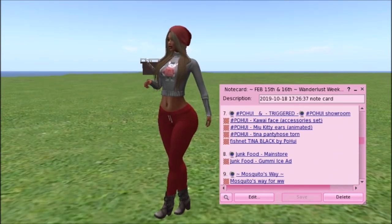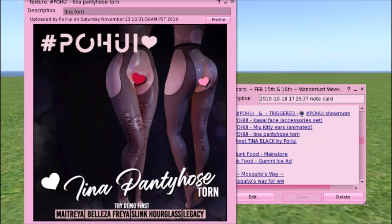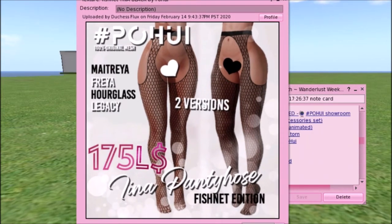Then you have the Tina Pantyhose Torn. I might actually run out and grab this too. Try the demo first. It comes in Maitreya, Valleys of Freya, Slink Hourglass, and Legacy body types. There's also a Fishnet version with the Wahoo covered up, also in Maitreya, Freya, Hourglass, and Legacy. It used to be 175 lindens — there are two versions. You're going to want to run down and snatch these up.